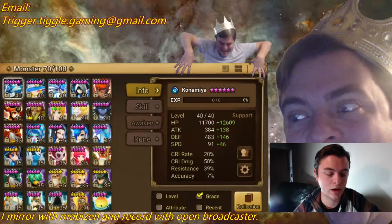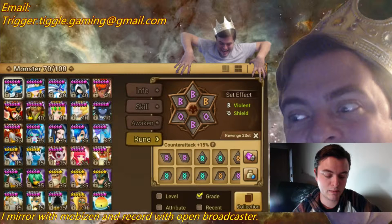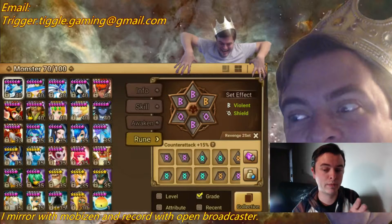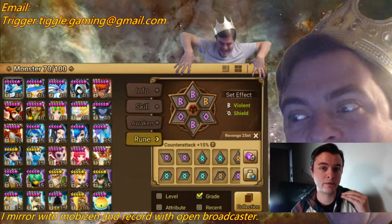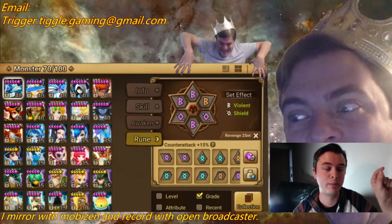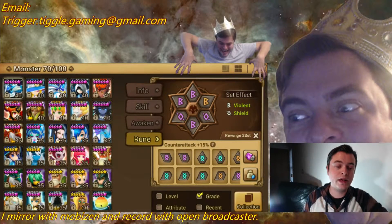Revenge Runes are an off rune, so what that means is it's a two-set — two runes, you get the rune set bonus. So they're not a main set where you take four. Revenge Runes give counterattack plus 15%, so if somebody attacks your monster, they have a chance of attacking back. That does not count as a turn — they're just going to attack and use their first skill against the person who attacked you. They're not going to use their second or third skill, it's first skill only, and it does not count as a turn.